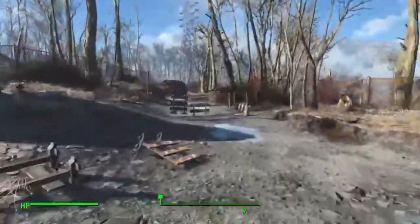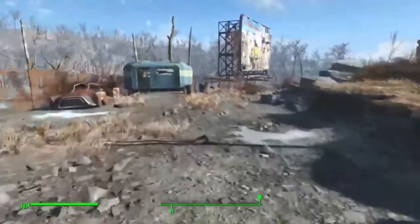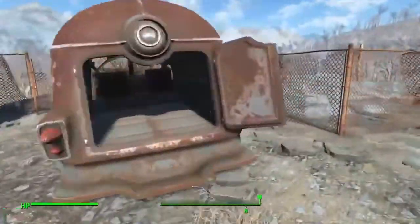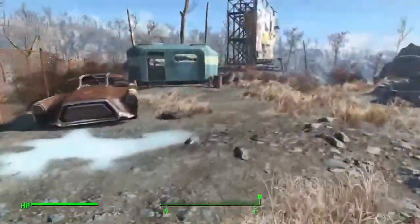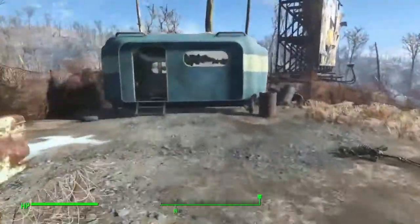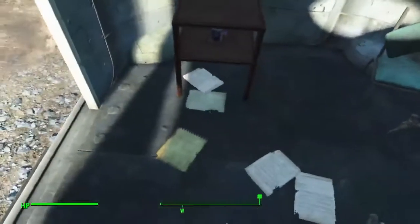Rad X prevents you from getting radiation or reduces it. Rad Away makes it go away. And we'll deal with radiation a little more now that we're on the surface. I don't think there's ever anything in there, but I always check just out of habit. So we go in here. Desk fans are very useful — they got screws and stuff.